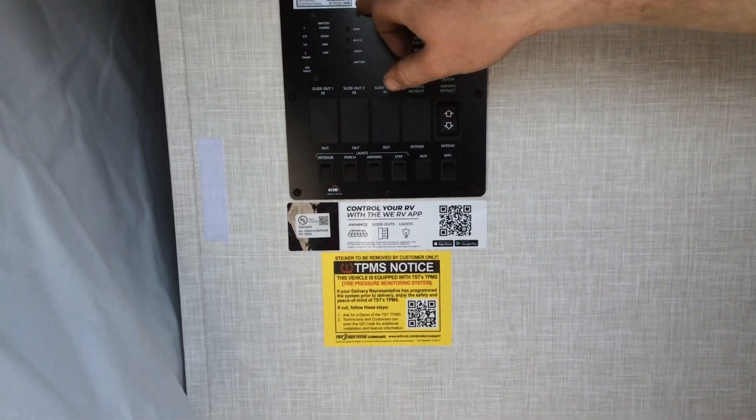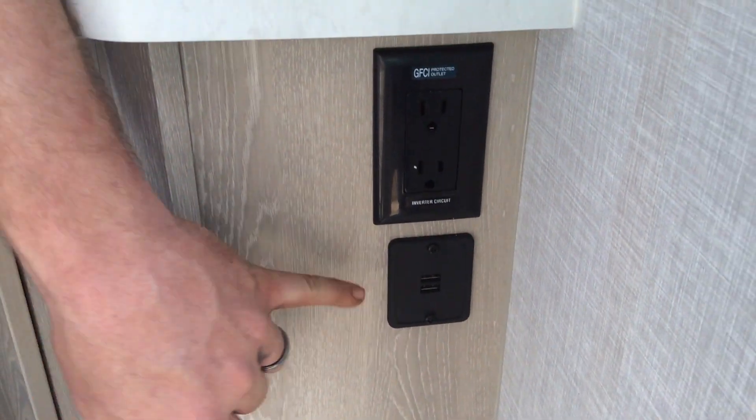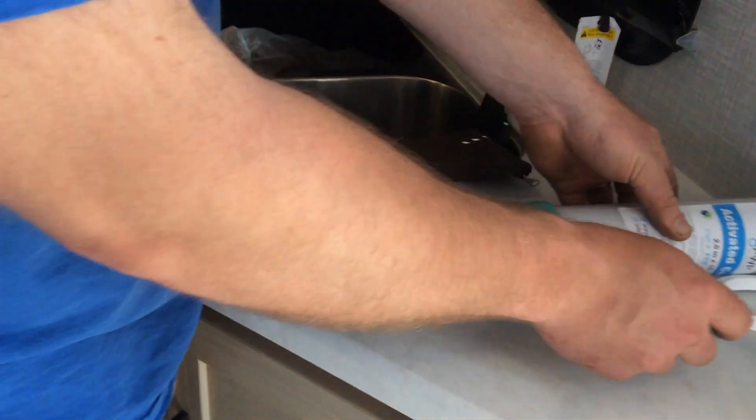Your Wi-Fi ranger password is up here in the top left. You have two USB plugs and a 110 hydro outlet. In the sink area you have your water filter and water filter wrench.